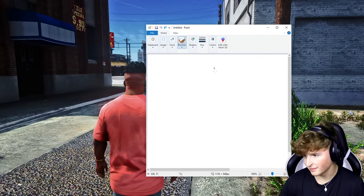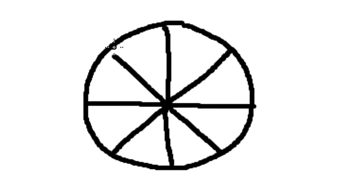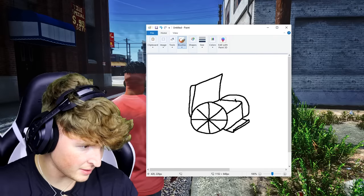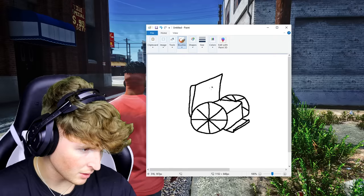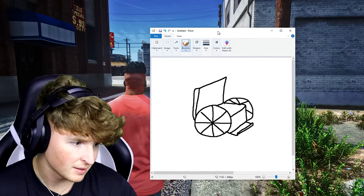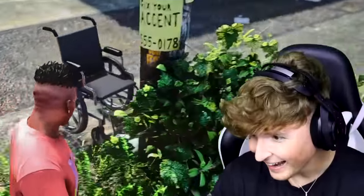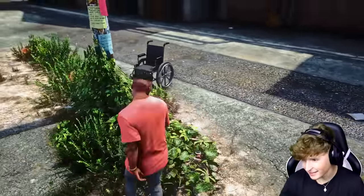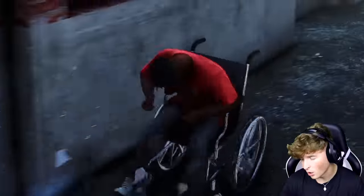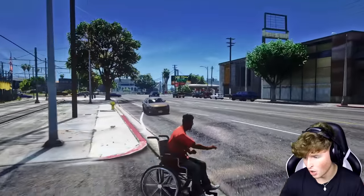Let's get to drawing. There's a wheel — looking good so far. Oh my god, this looks sick! You guys don't know what it is — it's a wheelchair. I just feel like it'd be funny. Let's place it right there and spawn. It freaking worked! Wait, can I actually drive it? Yes! We can drive the wheelchair!